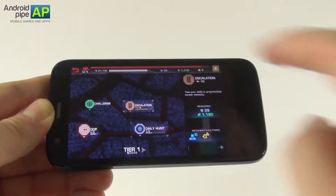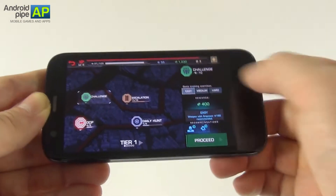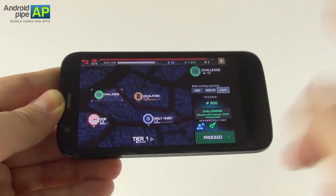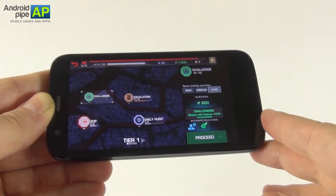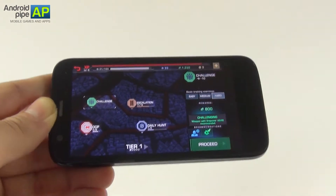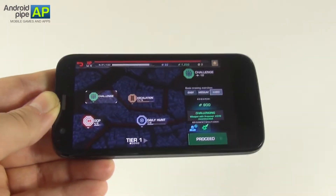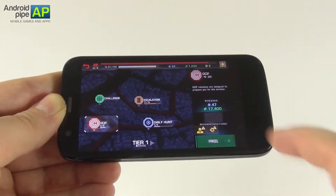There is the daily hunt, there is the escalation with missions progressively harder, and this challenge that's basically too easy — it's an easy way to earn cash. Another thing that bums me out is the stamina — the energy bar at the top. Every mission consumes 10 points from your energy, and you have 100. So once you do 10 missions, you have to rest and wait a few minutes for your energy to reload.